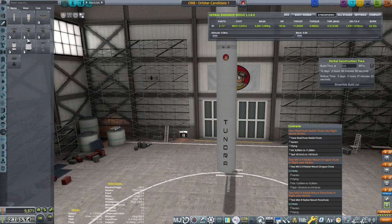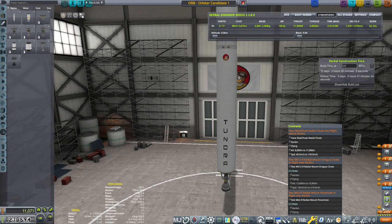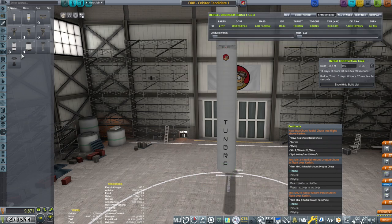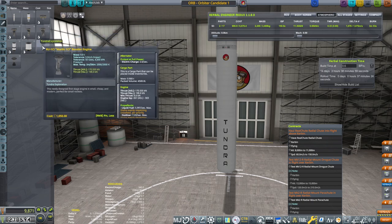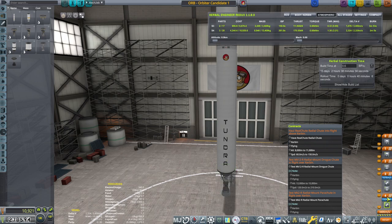Should I be putting the Swivel or the Marlin? Let's quickly test it out. What's the thrust-to-weight ratio? 1.22 — that's less than stellar. What about if I put the Marlin? 1.30. Well, it's not stellar, but I guess I'll have to take it.